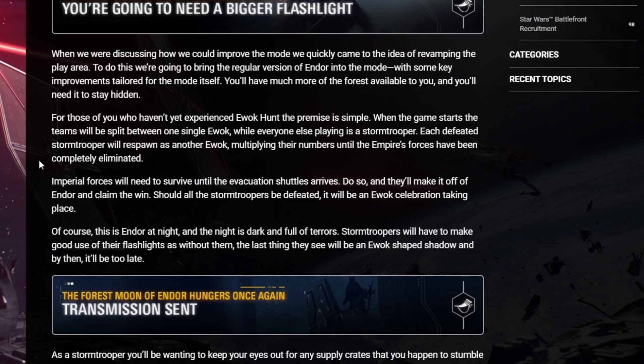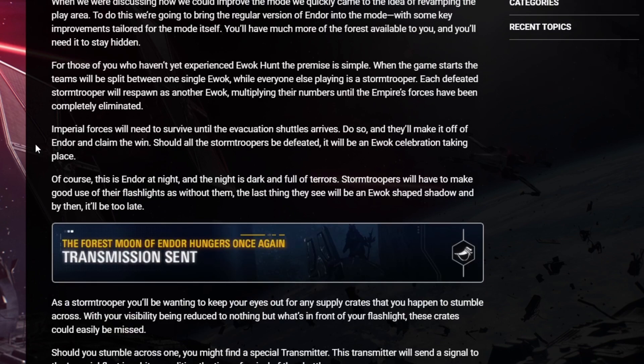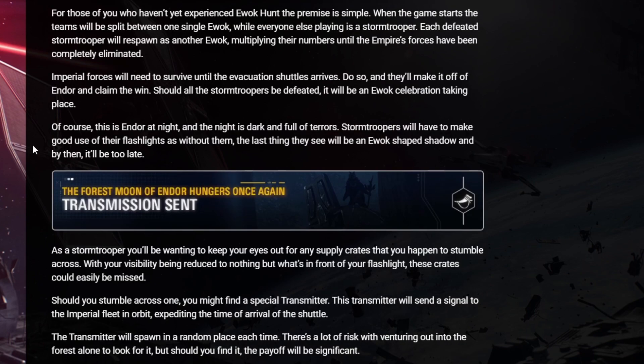For those who haven't experienced Ewok Hunt: when the game starts, teams split between one single Ewok while everyone else plays as a stormtrooper. Each defeated stormtrooper respawns as another Ewok, multiplying their numbers until the Empire's forces are eliminated. Imperial forces must survive until the evacuation shuttle arrives. This takes place on Endor at night, full of darkness, so stormtroopers must use their flashlights.